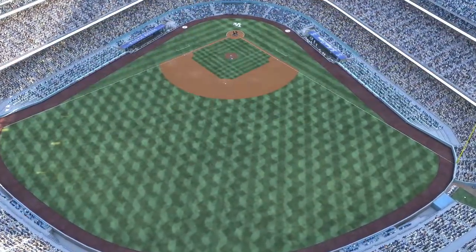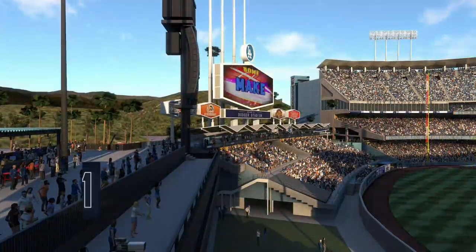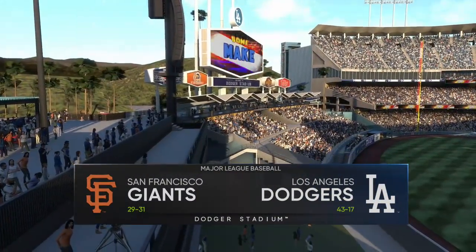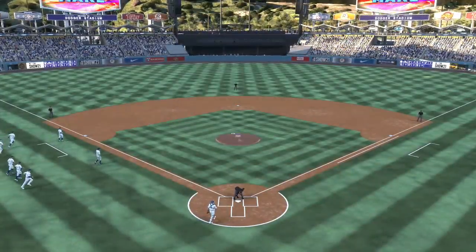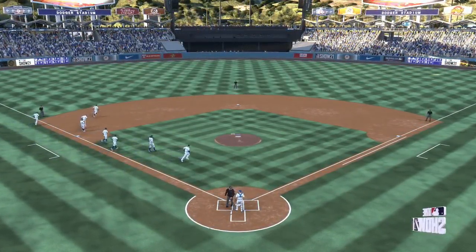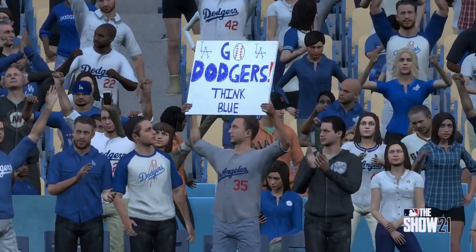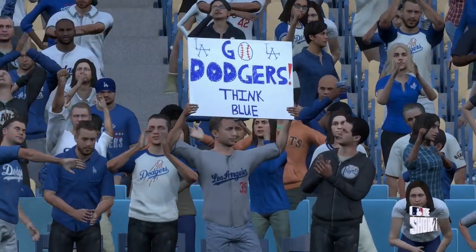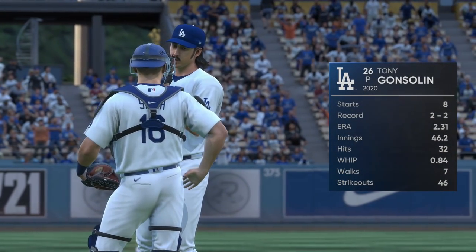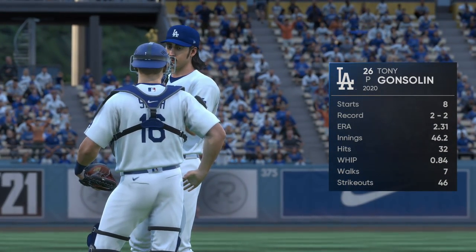We are just about ready for baseball from Dodger Stadium in Los Angeles tonight. It's an in-division matchup from the NL West between the San Francisco Giants and the Los Angeles Dodgers. We've got baseball on the show and it's coming up next. Tony Gonsolin is on the mound for the Dodgers in this contest.